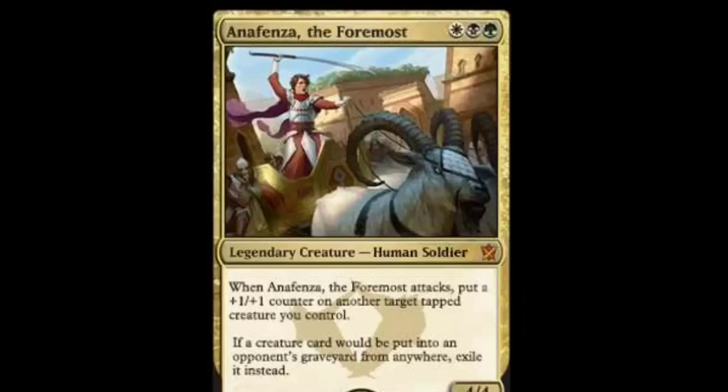First we have Anafenza the Foremost. She is a 4/4 and she is the leader of her clan. She's a legendary creature, a human soldier. Her abilities are: whenever Anafenza the Foremost attacks, put a +1/+1 counter on another target tapped creature you control. If a creature card would be put into an opponent's graveyard from anywhere, exile it instead. I guess that's to combat Sidisi Blood Tyrant's clan, which is next.